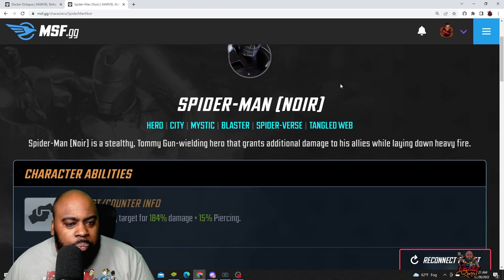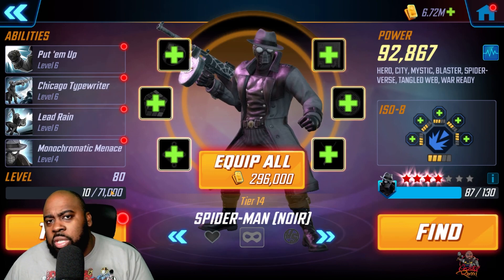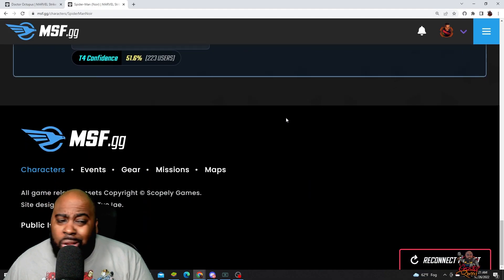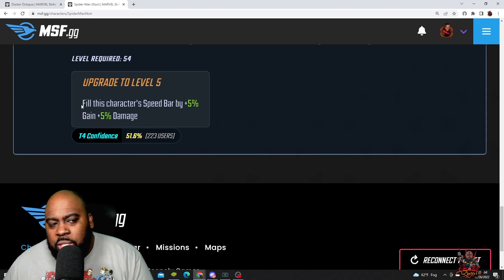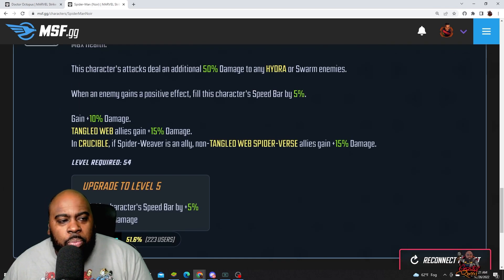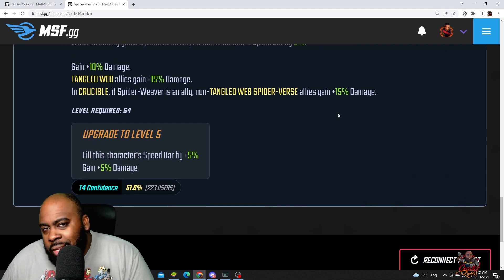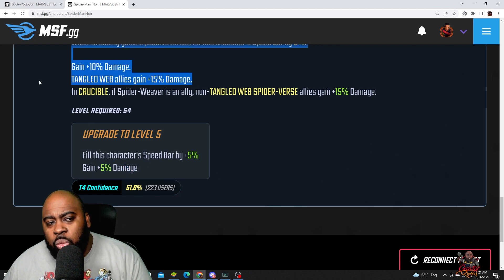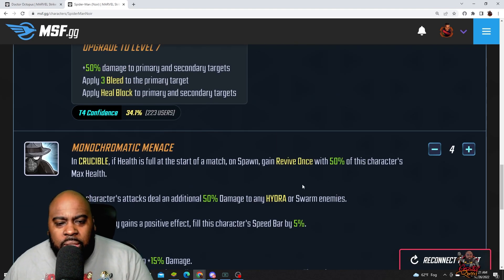Now Spider-Man Noir — I have zero T4s on him and I don't think you need any. For his passive, you get plus 5% speed bar when an enemy gains a positive effect, and plus 5% damage — but that's only for him, not for Tangle Web allies. If it were boosting Tangle Web allies' damage I'd say go for it, but since it's just for him, I don't think you need to put this T4 on him at all.